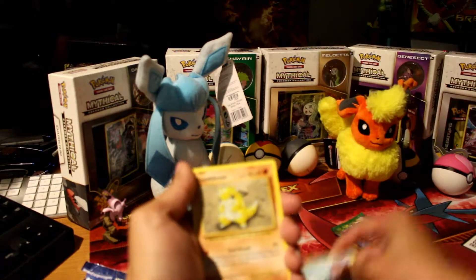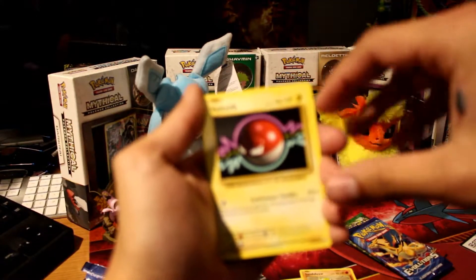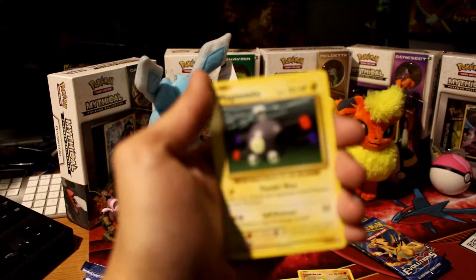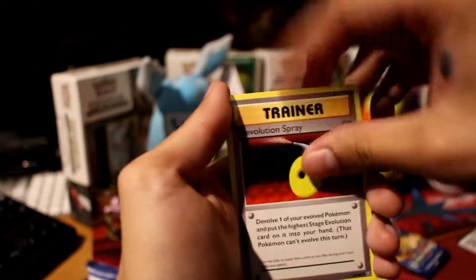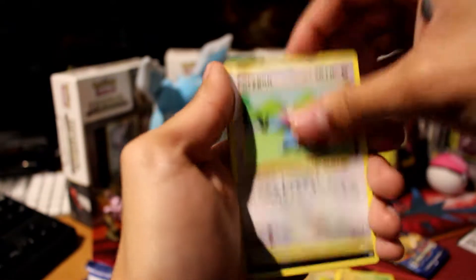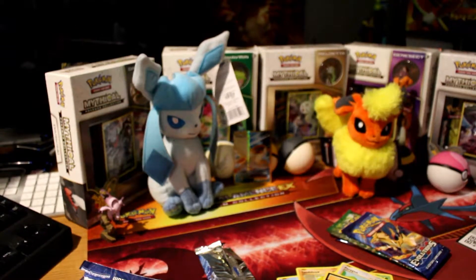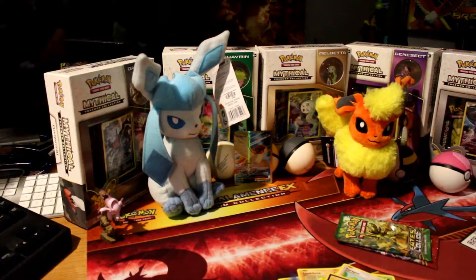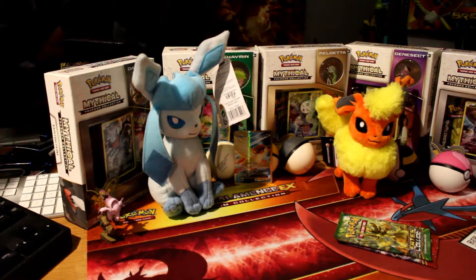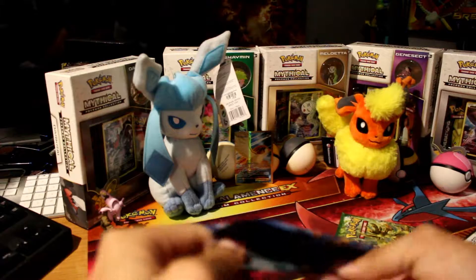So we start off with a Poliwag, Sandshrew, Lullaby, Torb, Magnemite — it's out of focus, I apologize — Caterpie, De-evolution Spray, Pokédex, Porygon, Super Potion, and a Pidgeot EX. That's beautiful! We're gonna put that right next to the Glaceon — you can't even see it guys, the lighting isn't great right now, it's later in the day. So we're putting that aside. First pack and we've gotten an EX — pretty happy about that.